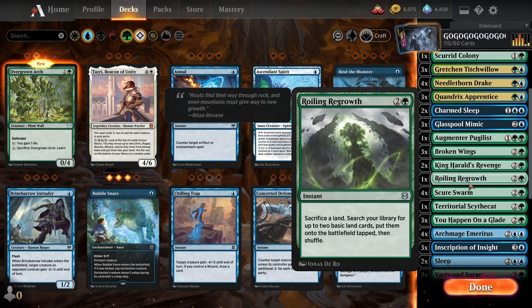Then we got Roiling Regrowth — sack a land and then go get two. Real simple. I think there's a way to play lands from the graveyard too, so it's not completely gone. But really it's just a double Landfall trigger, and then you might be able to drop in a land on top of it because this doesn't count as the land for the turn. Obviously I didn't put in too many because it's not something you really want to do too much of, but it's pretty good.